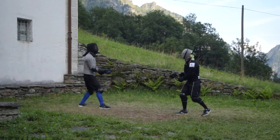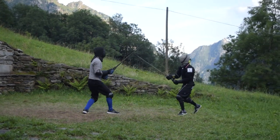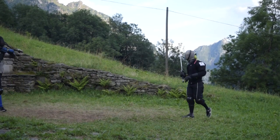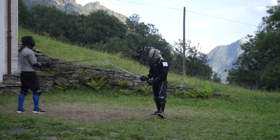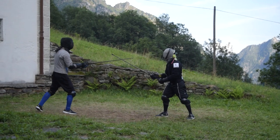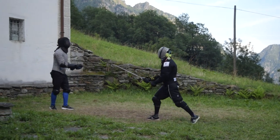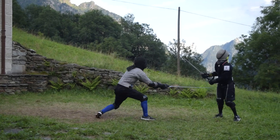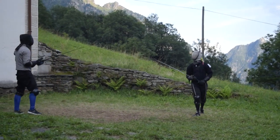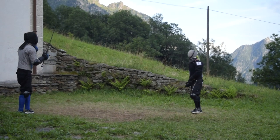Besides these limitations, the sparring rules are the same as in the first example — or the second if you want to make things more complex. The fourth example is another sparring with restrictions, this time regarding the available targets. In the video we limited ourselves to two targets — legs and head — and also decided to count cuts which landed over the shoulders to make things a little easier. You can go for whatever targets you want, like only upper legs and arms, or more specific combinations like only the right leg and the left arm. This format helps develop your fencing in new ways, building up new tactics and techniques to solve new problems.